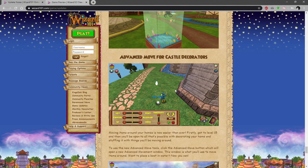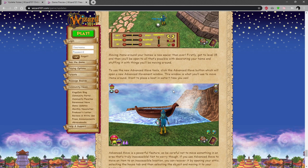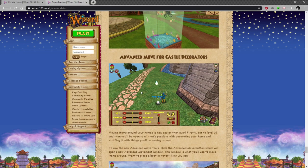Advanced Move for Castle Decorators: basically improving the movement around decorating. Get to level 15 and you'll be able to open all that's possible with decorating your home. We'll probably look at this quickly in a video, but basically it looks like you can more precisely change the direction an item is facing, adjust the sensitivity of that, and also reset it.